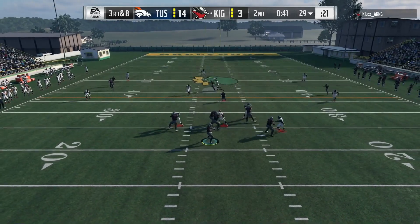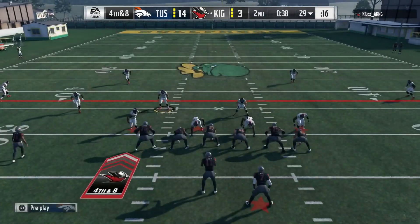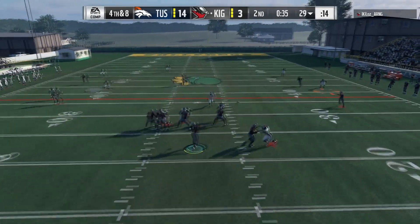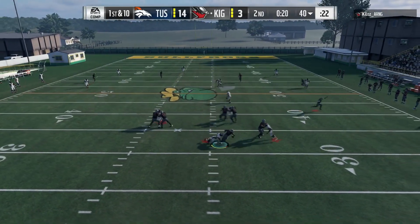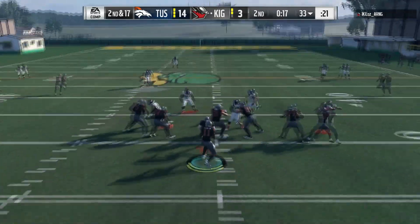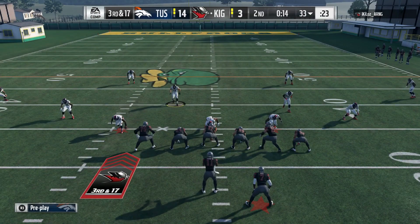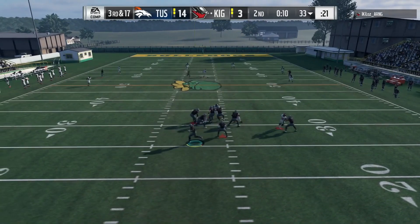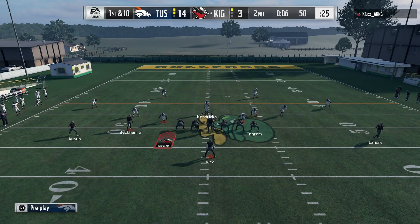Right here he goes for it on fourth and eight. If he does not pick this up, this is ballgame — he's going to quit if he does not convert. Somehow he's able to catch that and continue the drive. First down and ten, we end up getting a sack, which brings up second down and seventeen. He's doing a lot of audibles. I don't know how good Terrell Pryor's throw accuracy is, but I'm going to guess it's pretty good if he's rocking with this card. Obviously he's focused more on the speed than the throw accuracy. Third down and seventeen — he's able to pick it up just like that.